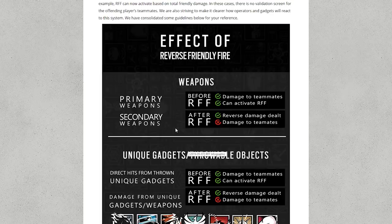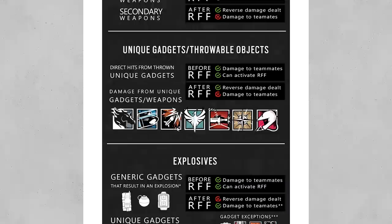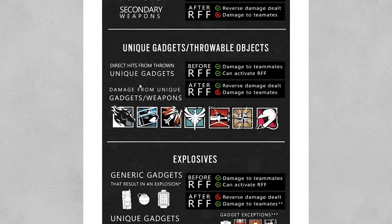However, there are exceptions. Once you or your teammate has triggered reflect friendly fire, primary and secondary weapon damage from that player will be reflected back. Also, certain gadgets will be reflected back too.